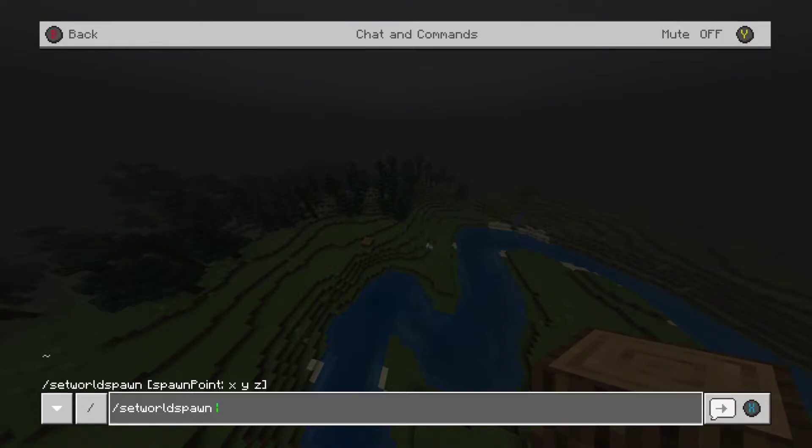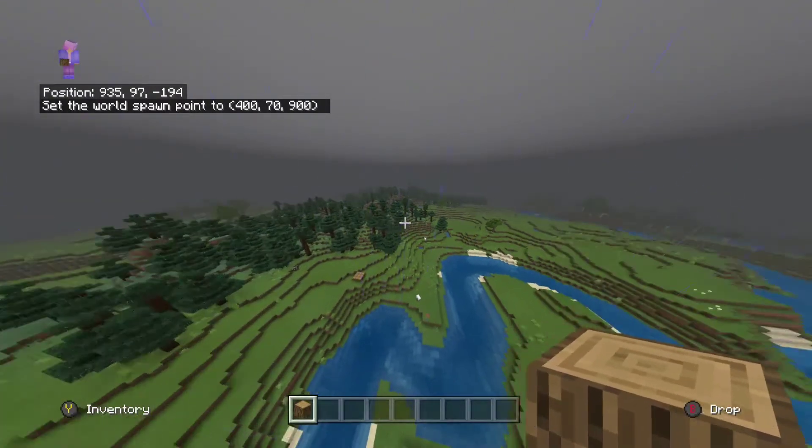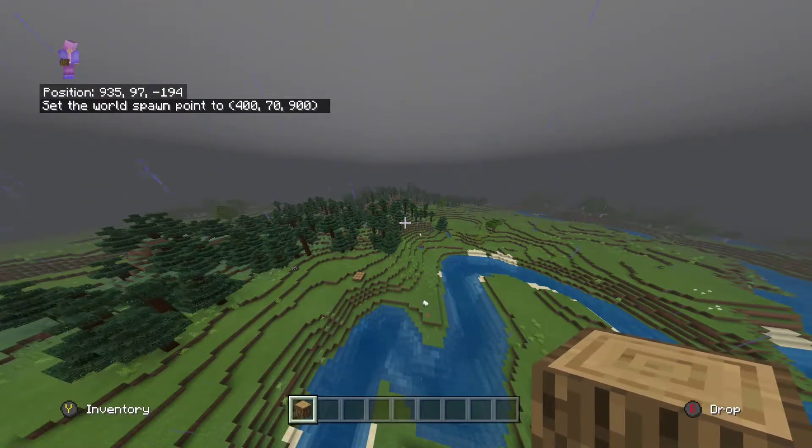The probably the only time you'd want to set a spawn point using specific numbers is when you're using command blocks. That's by using specific x, y, and z values. Sometimes you use command blocks in an area out of reach and you want to set the world's spawn point somewhere very specific. For example, set world spawn point 400 70 900 — that's quite a ways away.